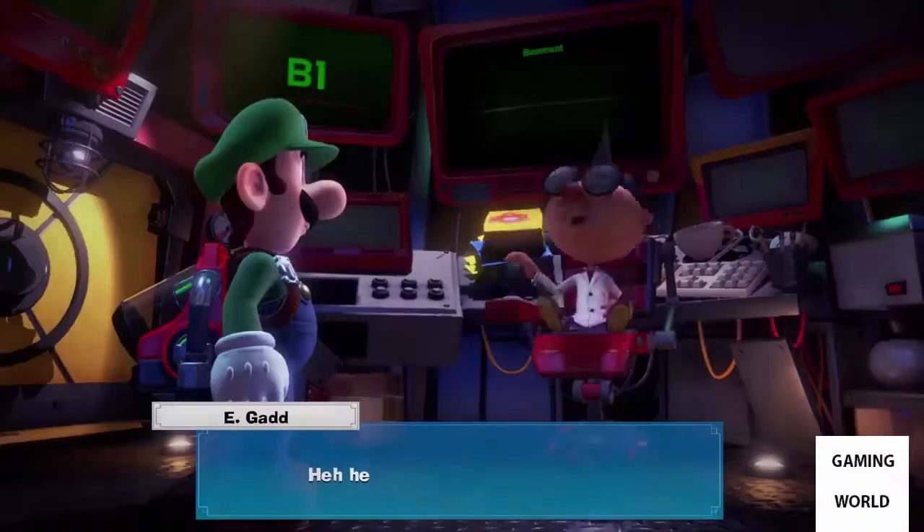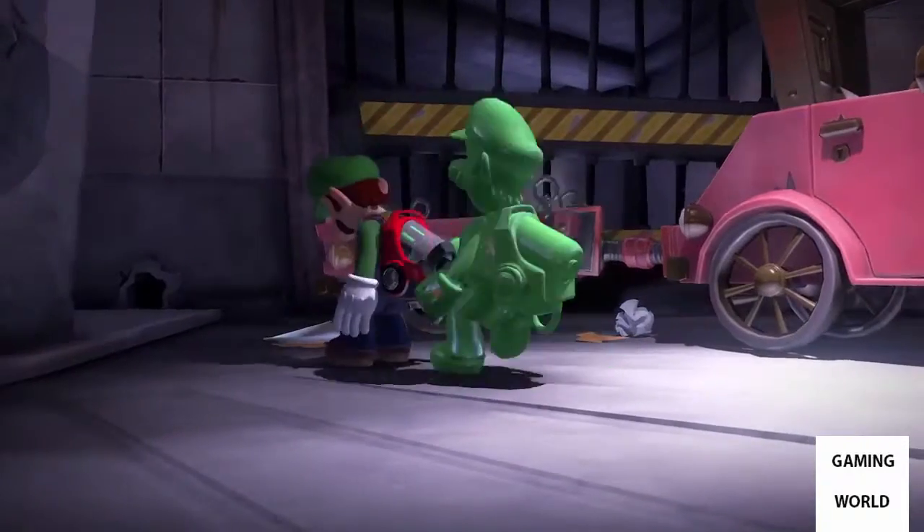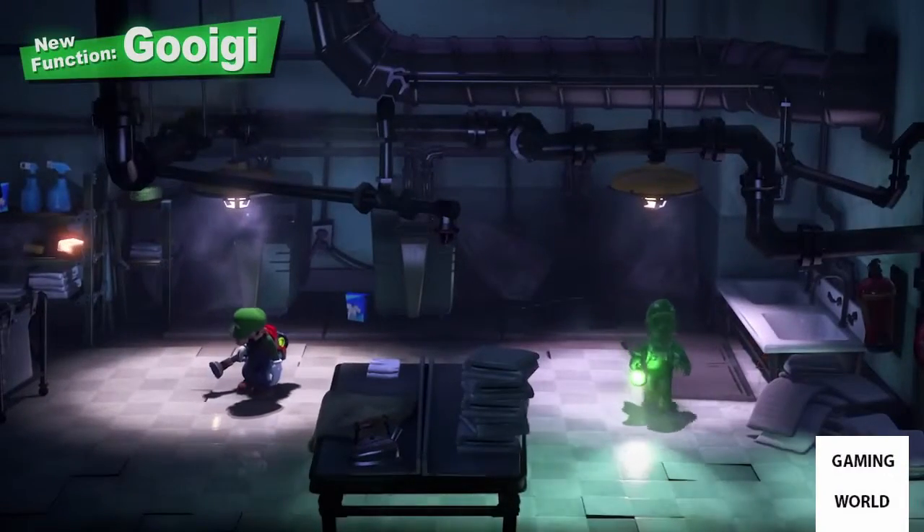We simply can't overlook the latest invention from Professor E. Gadd — namely, Gooigi. Change between Luigi and Gooigi to use both their skills.